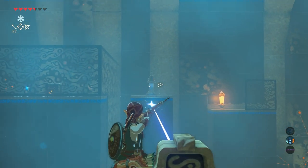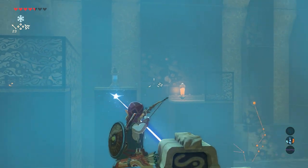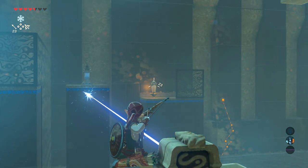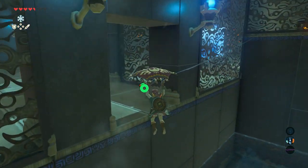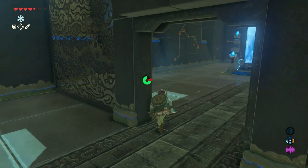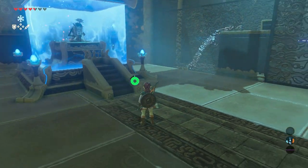When the water is at its lowest level, use your bow and arrow again to shoot the switch — but be as fast as light here. Jump off, climb on, and run towards the open gate, because before you know it the gate is closed again.